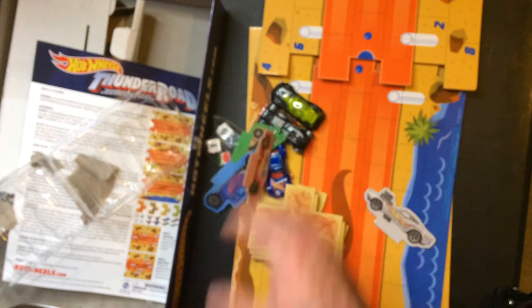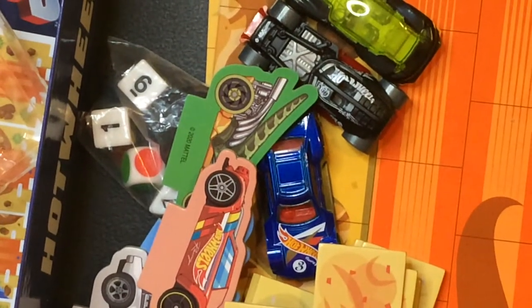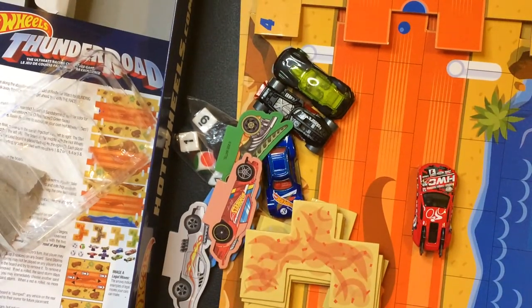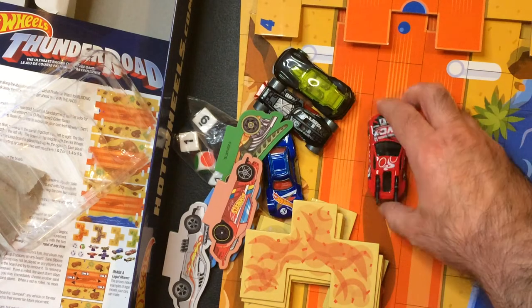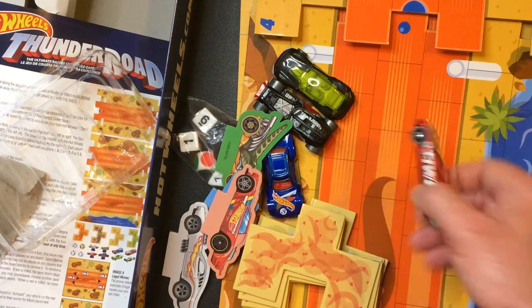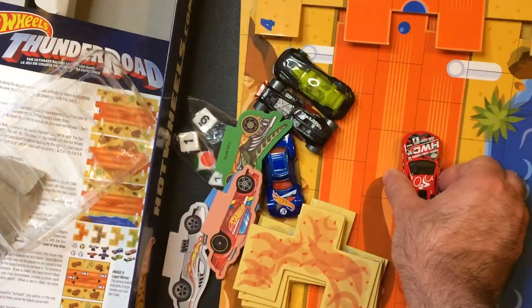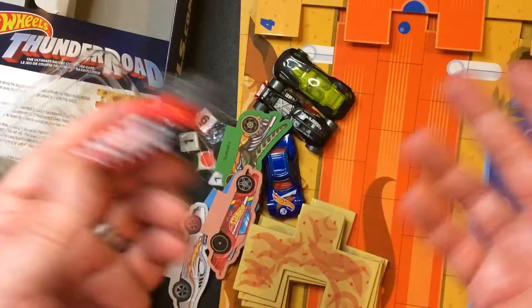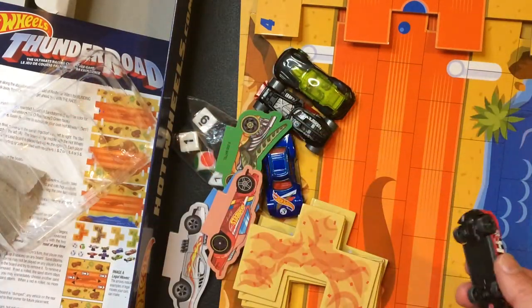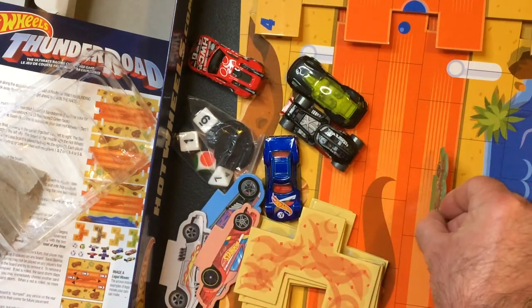So there are the cars, but if you put them on the board they're just going to roll. They're actually a little too big for the space as well — the car overhangs the square and it's going to slide. What they could have done is have a bottom stand with stoppers so you can actually set the cars on here. You would think they'd just make the squares as big as the cars — that's very bad game design, and it's very simple to do.